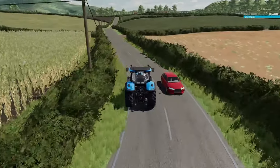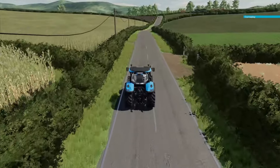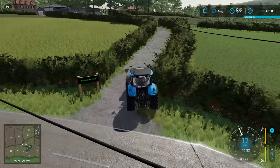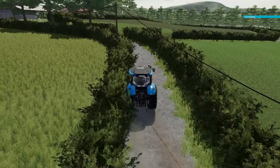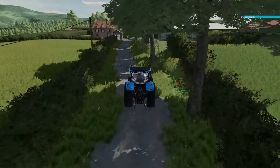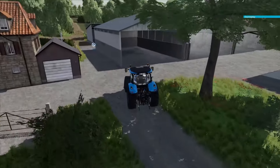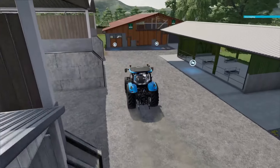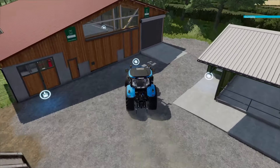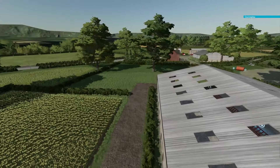There are three main farms in this map. The main Greenlands Farm has cows, pigs, sheep, and chickens, plus grain storage and three silage pits along with multiple storage sheds. The second farm is called Greenside Farm and has cows, sheep, and two silage pits. The last farm is called Roadside Farm with pigs and grain storage. There's also Woodview Farm with storage yards and two sheds, which is more of an arable farm. Of course, you can build your own farms using placeables too.